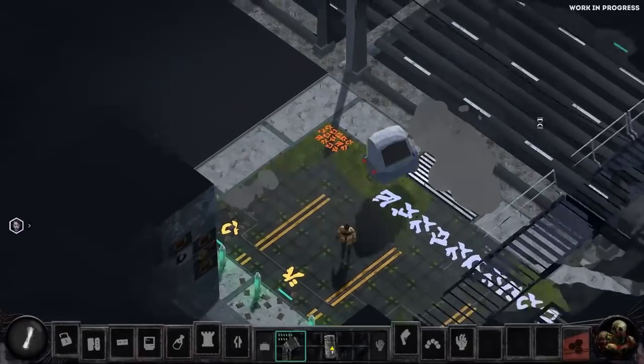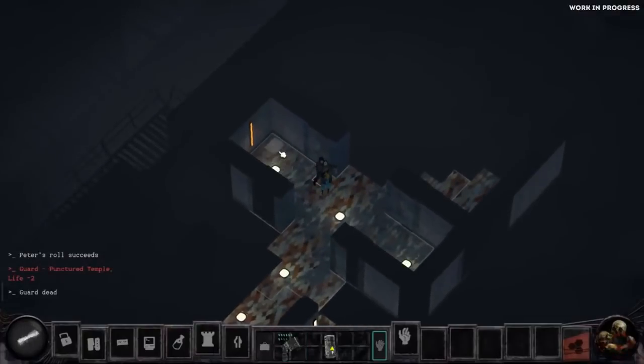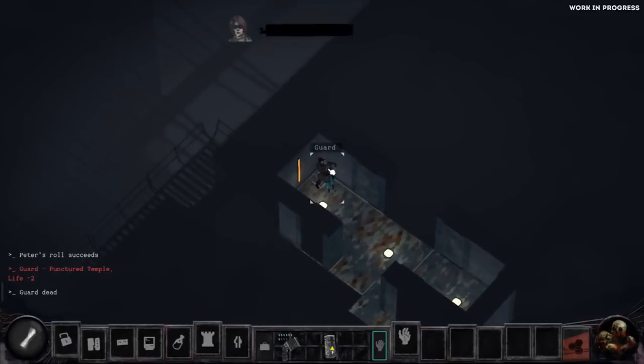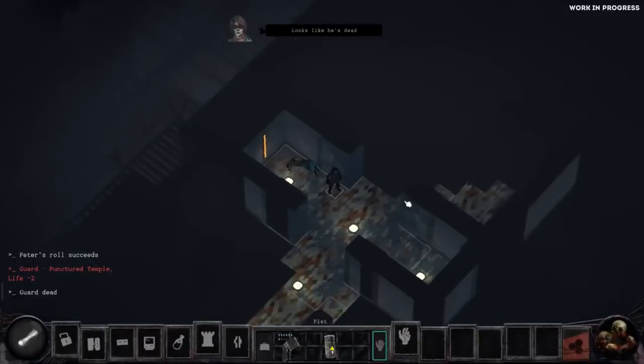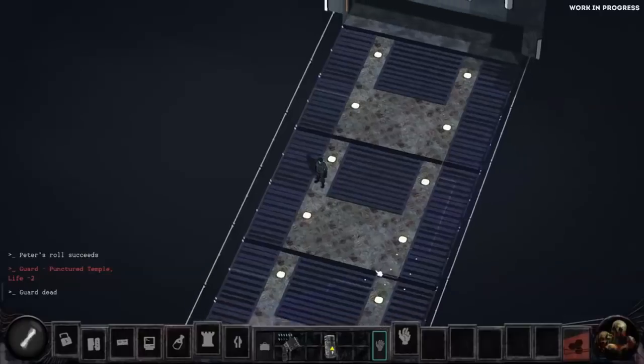Last but not least, the Copper Dreams gameplay video alpha. You might remember me interviewing Joe and Hannah about Serpents in the Staglands. This video shows they're making major headway — really interesting stuff with step-by-step action visualization within turns, impactful damage and resources, accessible environments, movement and tools. It's a lot easier to just watch the video than for me to explain, but this is really looking good. I'm really excited to play this one. Hopefully I'll get Joe and Hannah back on when they launch.